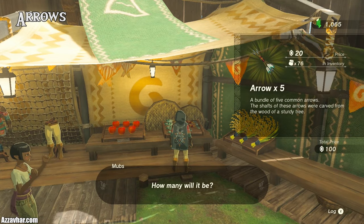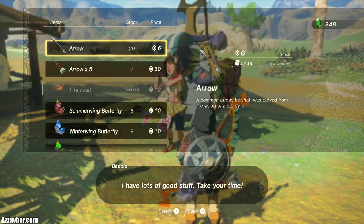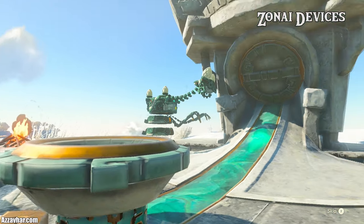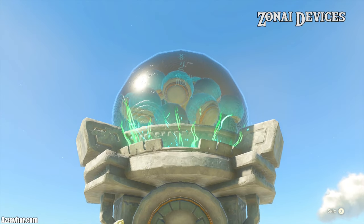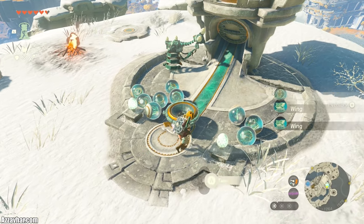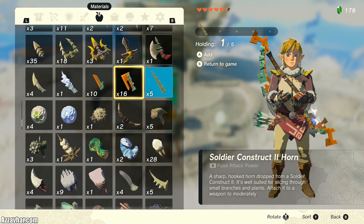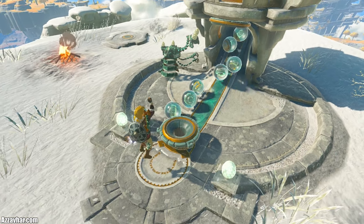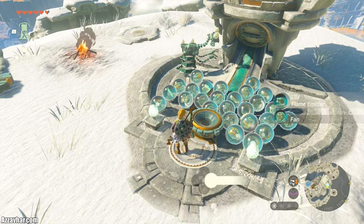Make sure to stock up on arrows — you'll be smashing through them faster than you'd think, so buy as many as you can whenever you see them for sale. As well as arrows, stock up on Zonai devices. If you find a Zonai device dispenser, grab a bunch of devices from it. You can activate these dispensers by popping in Zonai Chargers, Large Zonai Chargers, Soldier Construct Horns, or Captain Construct Horns. They come in massively useful in most situations in the game.